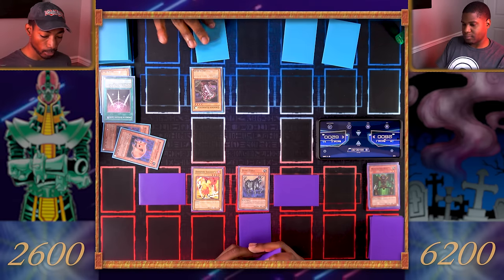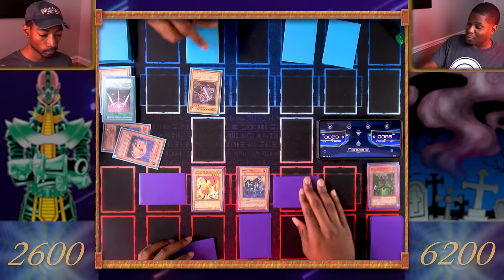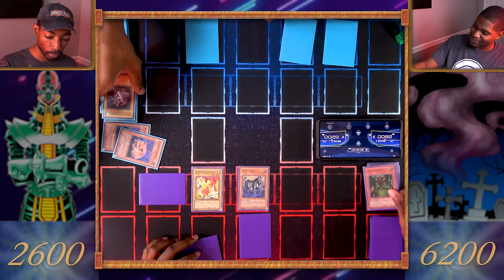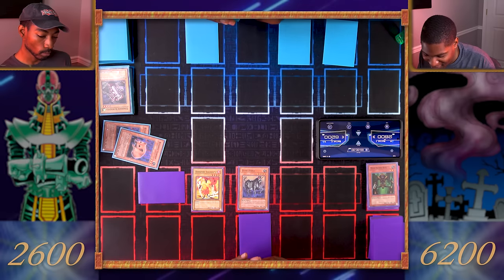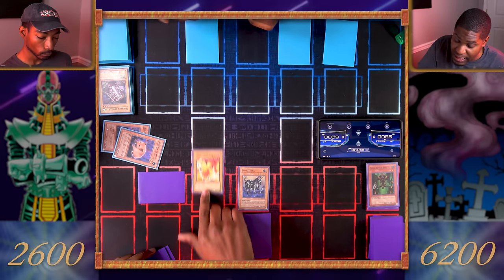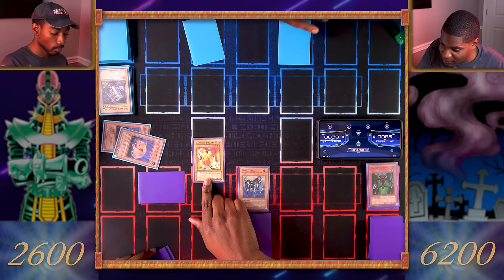I'll normal summon Gyrojin Kuwagata and enter the battle phase. I attack this monster — you hit Man-Eater Bug again! Goodbye Gyrojin Kuwagata. Your move. Draw. I have 2600 life points. That's enough to get the kill. Dark Fire Soldier, attack for 1700! You've activated my trap card — Mirror Force!